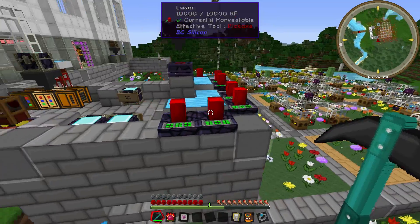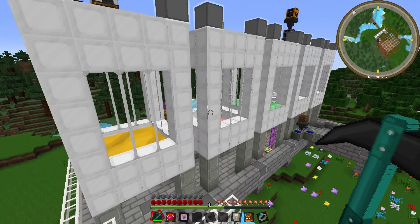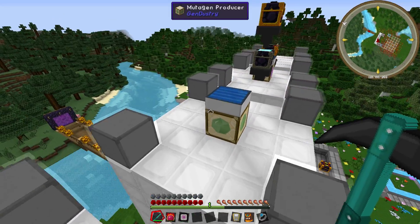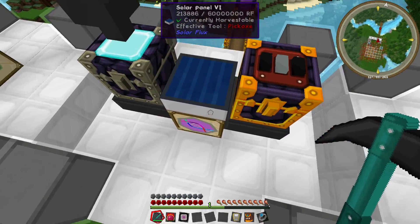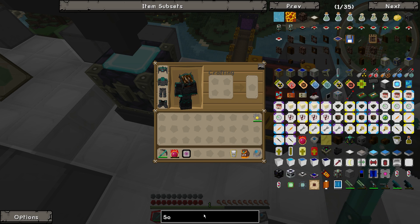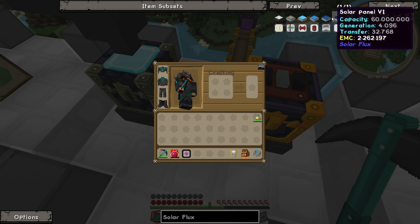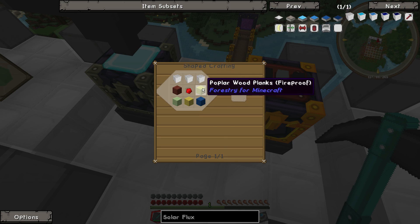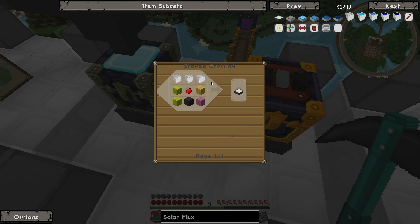Bigger territories would be nice for the future, but for now we'll just keep the bees on autopilot and work on that off camera. You might have noticed that these machines are powered by solar panels - this is one of my new favorite mods, it's called Solar Flux. It's a very easy mod, completely compatible with ProjectsE, and all the solar panels are worth some EMC.